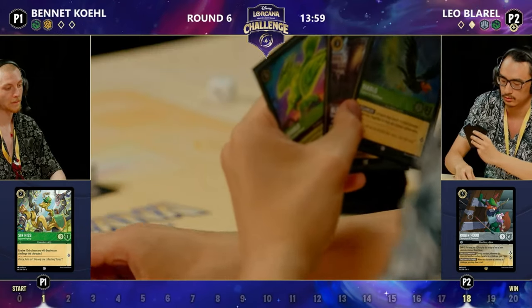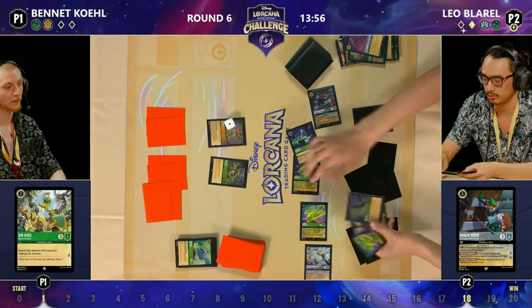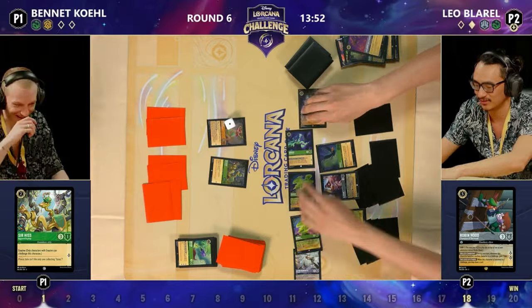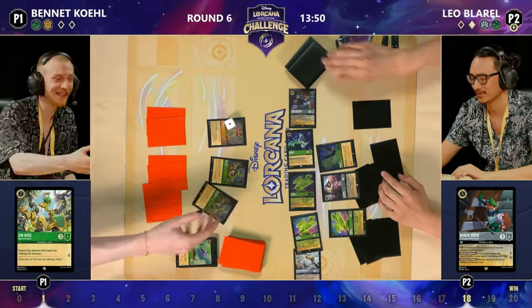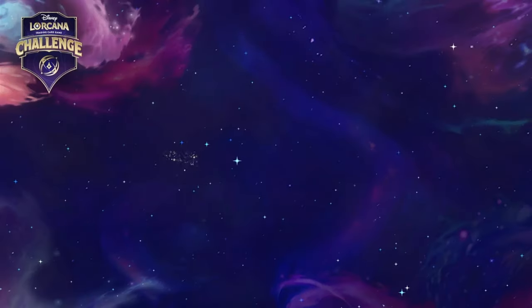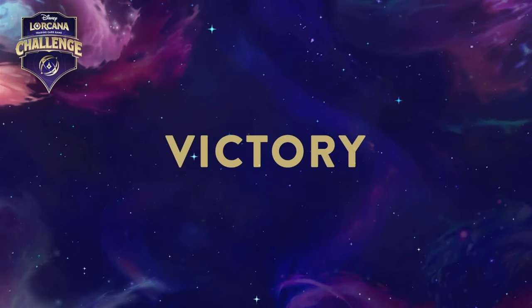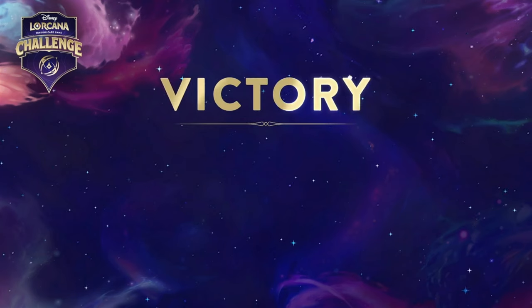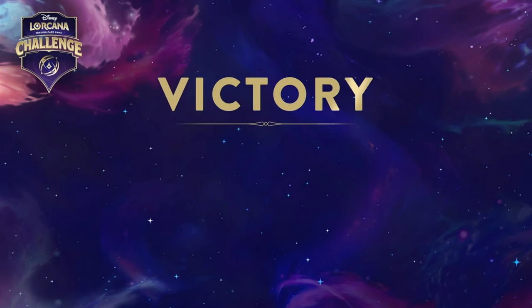My heart goes out to Bennett. Leo's played this brilliantly — no doubt at all — but Bennett just seems to keep missing what he needs. Leo finding that Floodborne at the right moment as they just flood — pun intended — the board with more. And it's a GG — Leo takes it with two wins, seven more points. It was great to see Amber Emerald, but it got taken down by Emerald Steel.